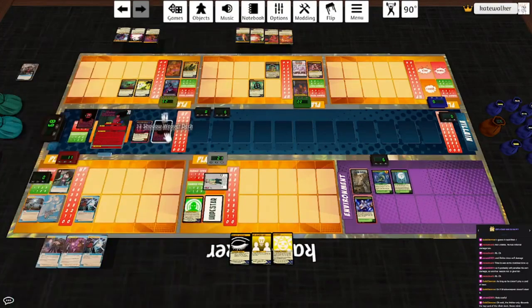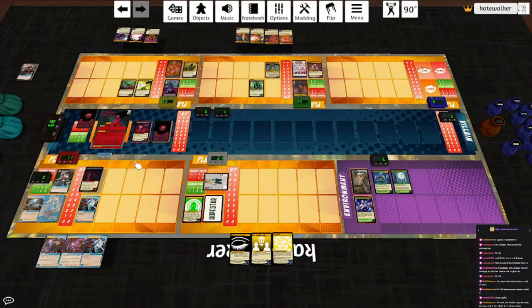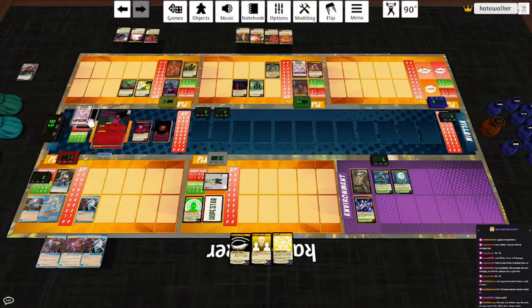End of turn — play the top card of the villain deck: I Made You What You Are. Scheme: whenever the hero next to this card deals damage, they regain a hit point and Shadow Weaver gains two hit points. I'm going to put that on Lifeline. Then she hits him for two irreducible damage, the top card of his deck goes under her character card. She will flip with 20 HP.